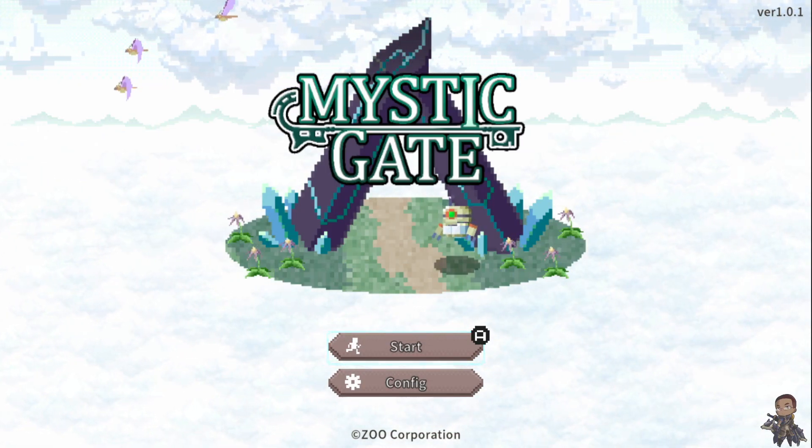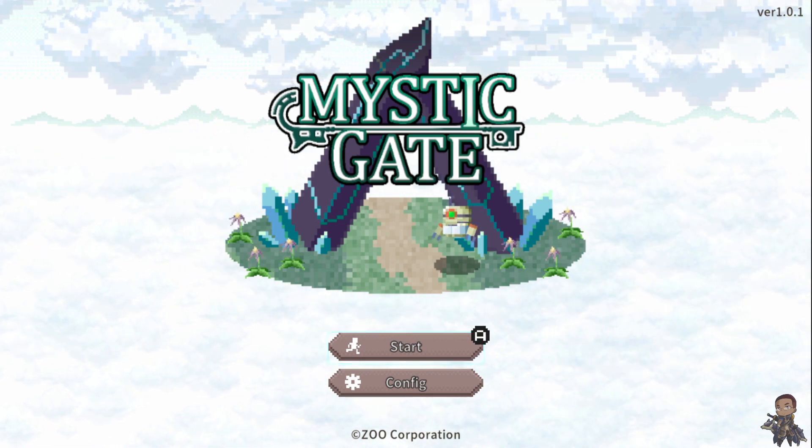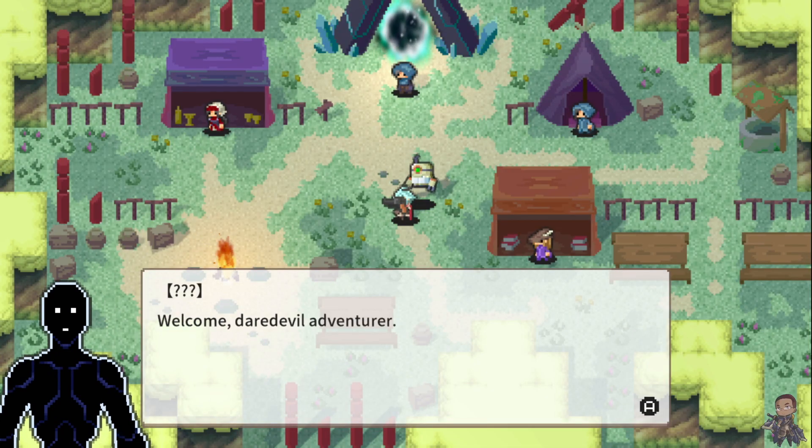Big shout out to Zoo Corporation for the review code, and with that let's begin. Mystic Gate is a fast-paced action roguelike game with a twin-stick shooter feel. The game features procedurally generated dungeons and bosses, with runs lasting anywhere from 25 to 40 minutes.